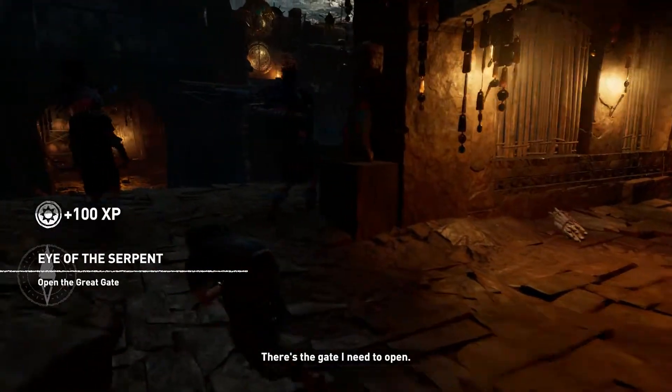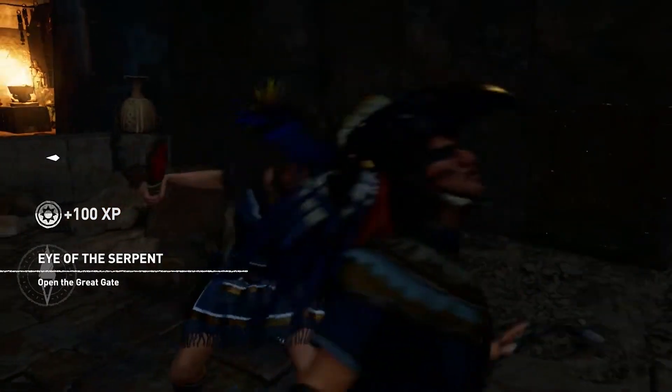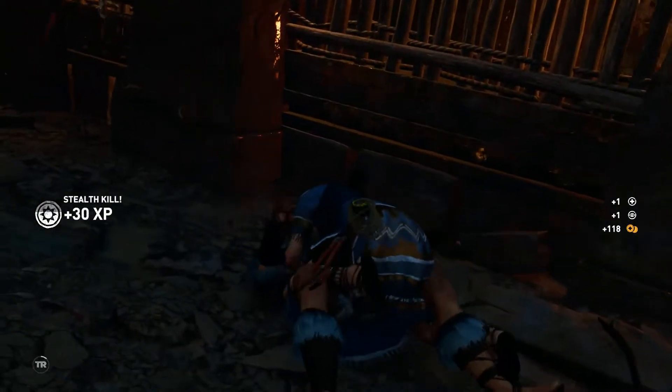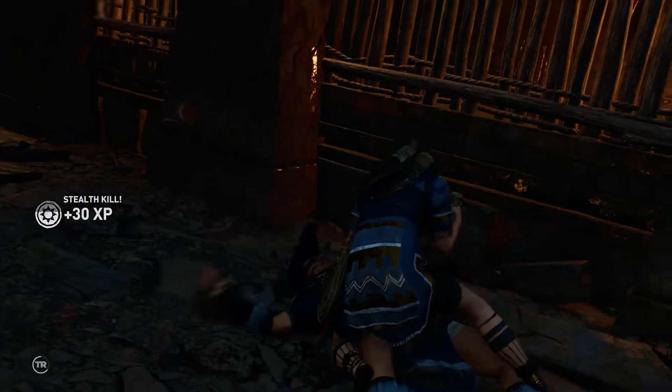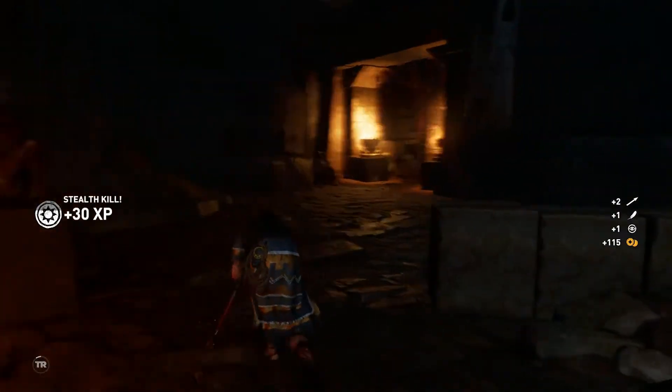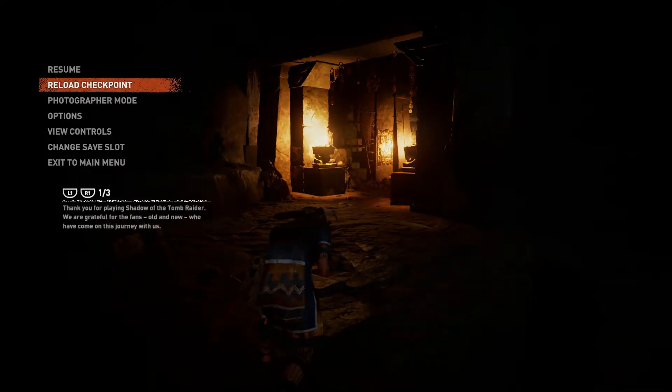Once you have the Serpent's Fury skill, you need to find two enemies close together. I chose to do this during the Eye of the Serpent mission in the Hidden City as it was right next to a checkpoint. The idea is to stealth kill an enemy and if there's another one close enough, use Triangle to kill him as well — hence the name, Chain Gang.